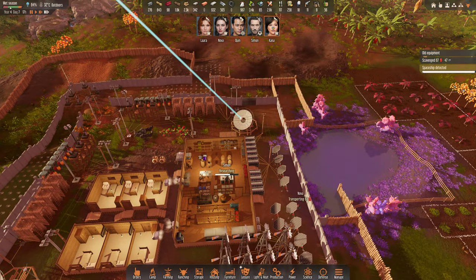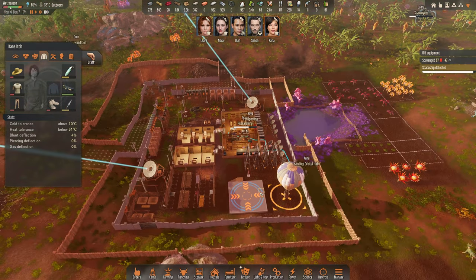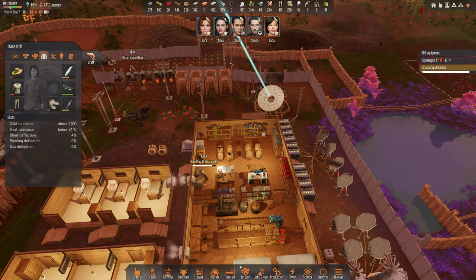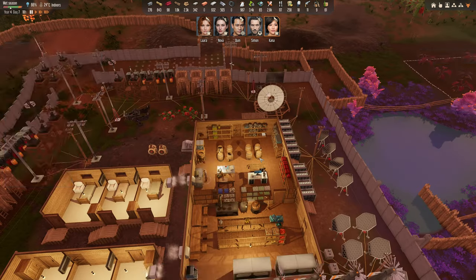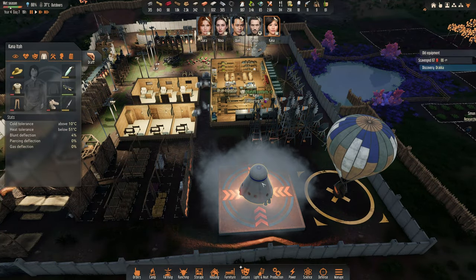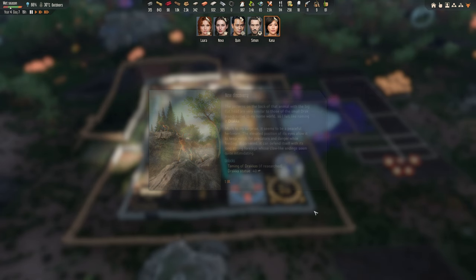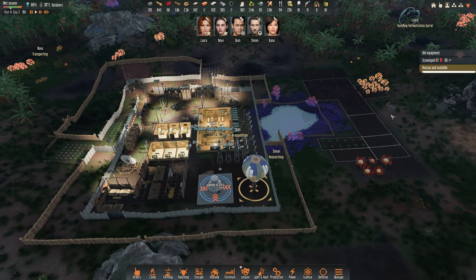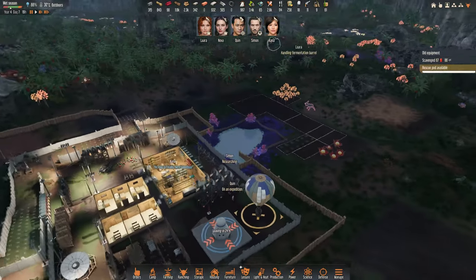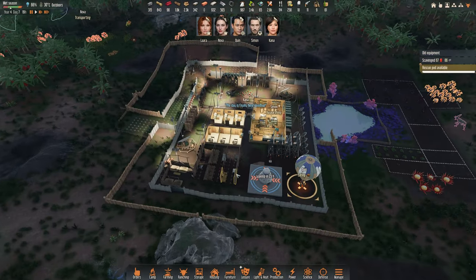We need more. Khanna, you go contact. Khanna, this is your time to go — board. Discovery Draca. The day is finally here. Goodbye. Bye bye Khanna — you were so helpful.